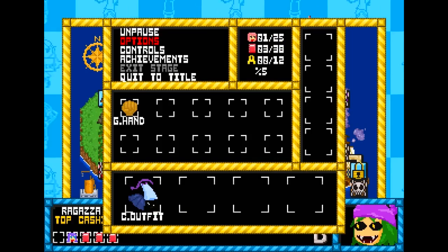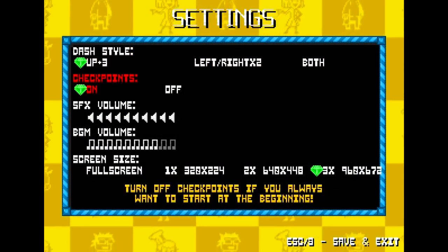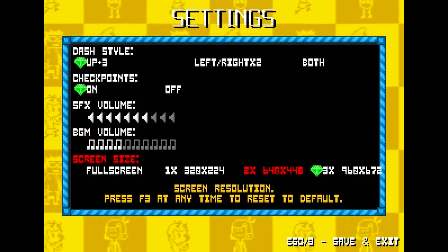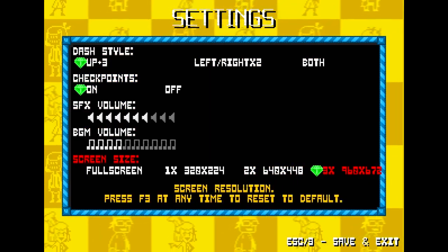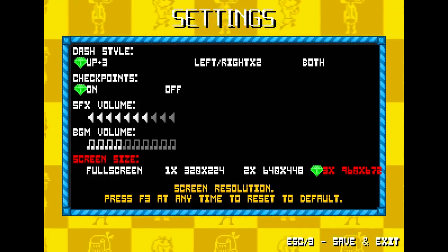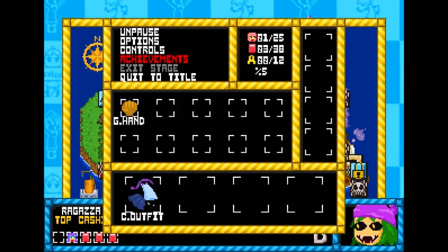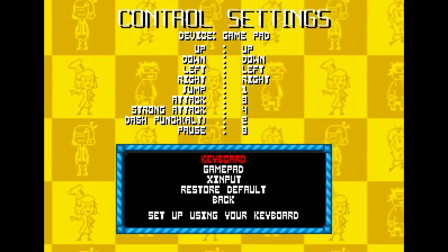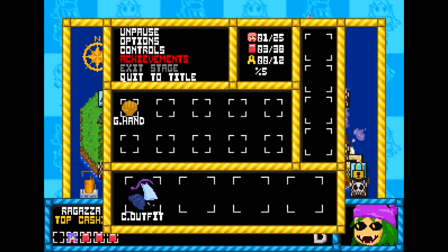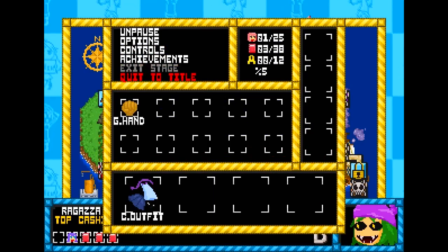Let's take a look at our options. First of all we have a dash style, checkpoints on or off, volume, and screen size — unfortunately not that much to choose from. I am playing with a gamepad. You have options for gamepads, keyboards, exit input, or simply resetting the default. There are some achievements, an exit stage option, and quit to title.